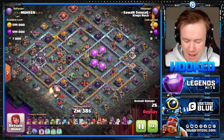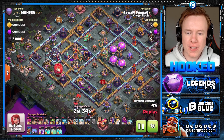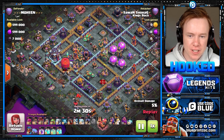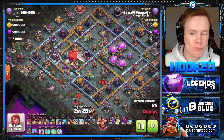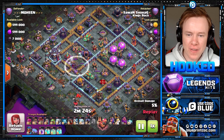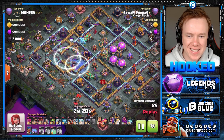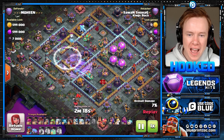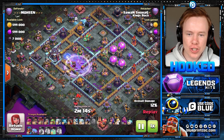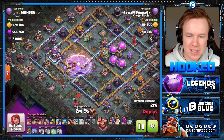We've got a few loons here to set up the funneling and then we let that Stone Slammer loose. Look at the value it's about to get. This is absolutely insane because Super Wizards are really good and they can get a lot of value, but they can get nowhere near as much value as these Super Archers do. It's absolutely mental.